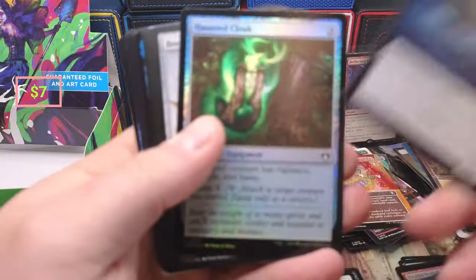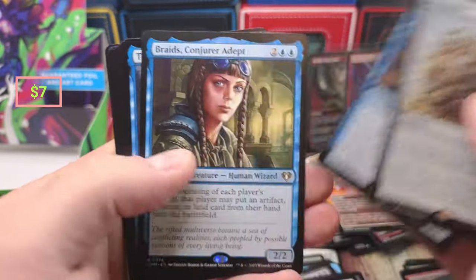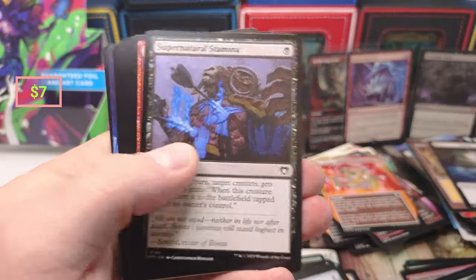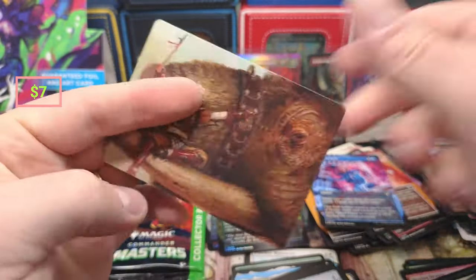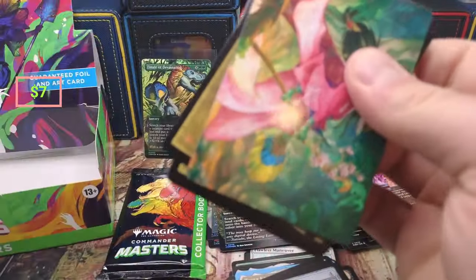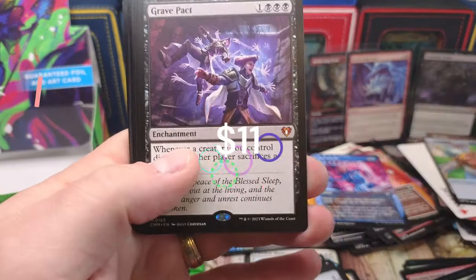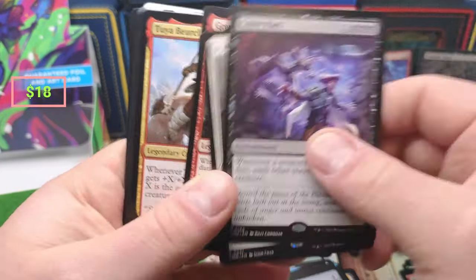Here we go, here we go — two of these left and then we're hitting the artisans, hitting the collector pack. Annex, cool — Path Raiser okay. Last pack of the set box folks, last set pack. Doctor — come on give us a big one. Grave Pact — see, that's the one I'm thinking of. Pure Steel Paladin, Grenzo.